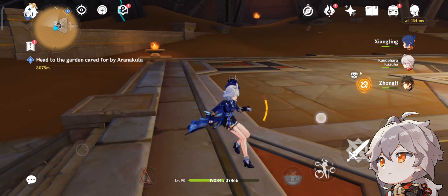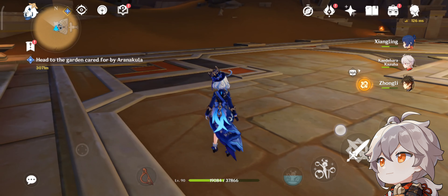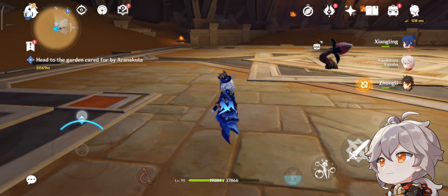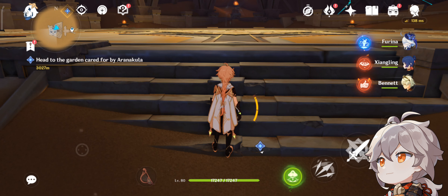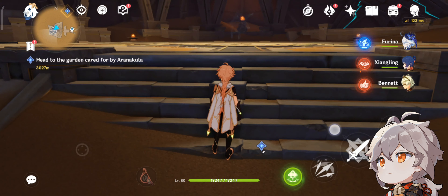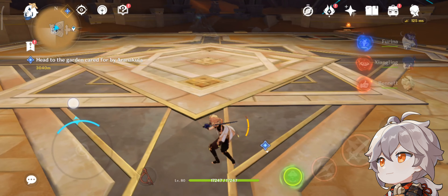Now we're going to try the last one — we're going to swap Xingqiu to an Electro unit, probably Yae Miko since I like big quicken damage. Last team. I think you already get the picture. I can't pronounce the right name for this elemental reaction, but you're going to see it either way and I'll tell you if it's good or not.